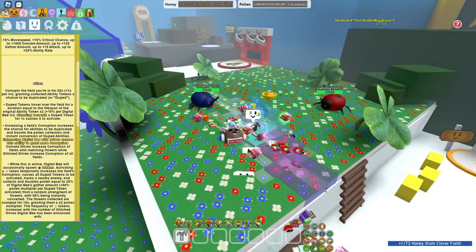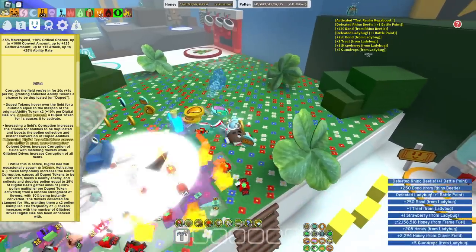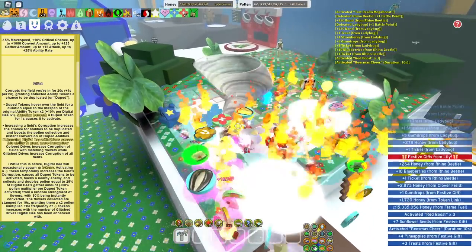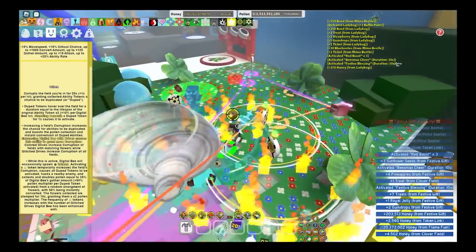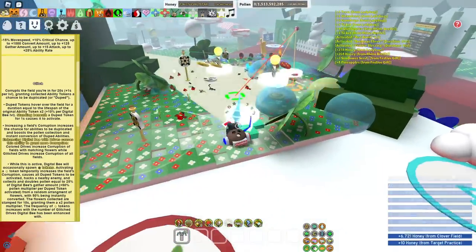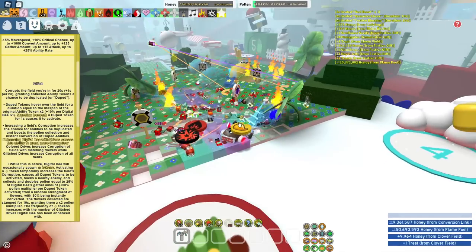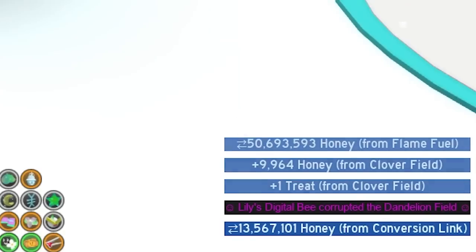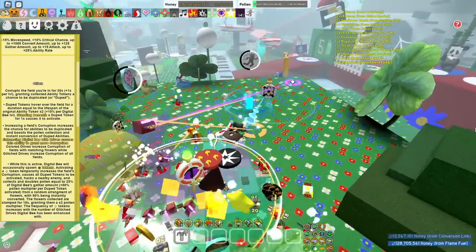The first thing we have is the Glitch ability. Basically this ability makes the field corrupted. I'm waiting to get it right now to show you guys. This blue ability corrupted a different field — but now we actually got the corrupted ability here.